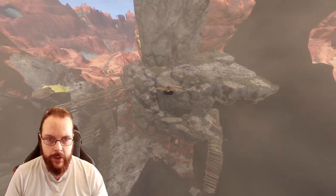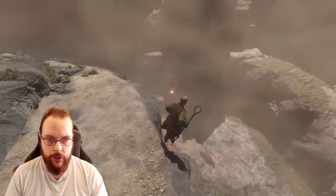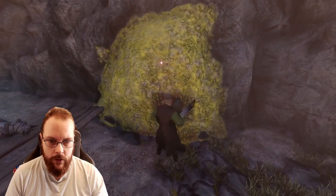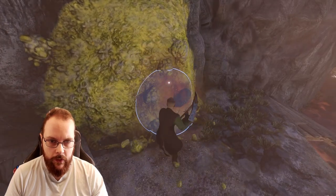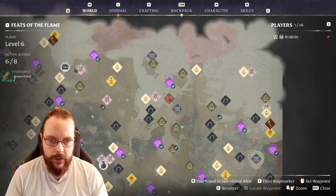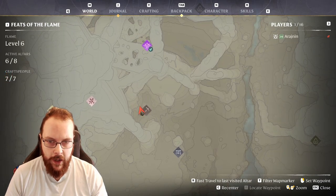The first one is located right here at Thurnion Mine — not sure if that's the right pronunciation. It is hidden in some sulfur. Right here we have the Prawn Fossil, located right over here next to Thurnion Mine.